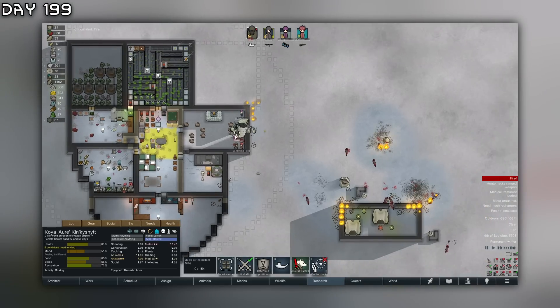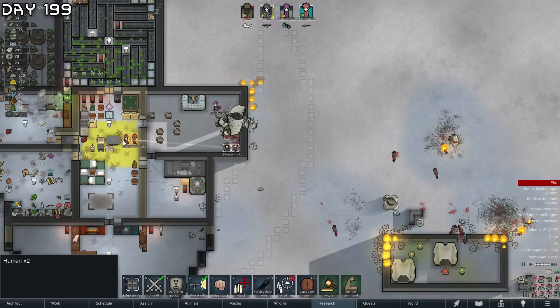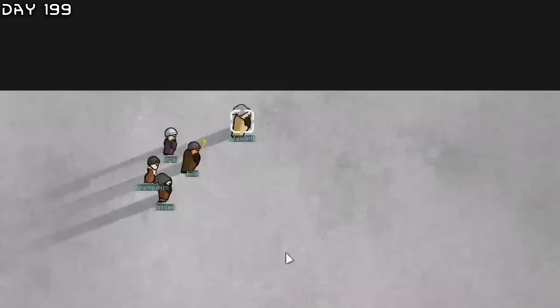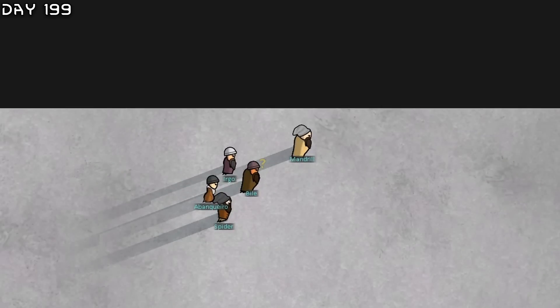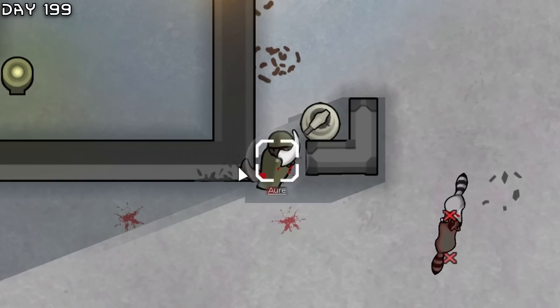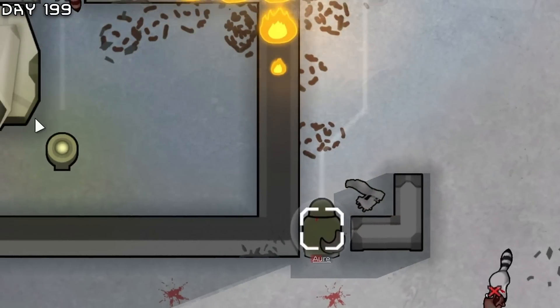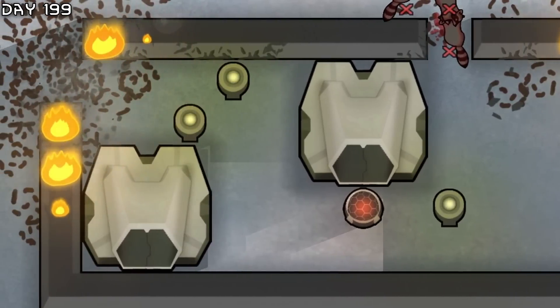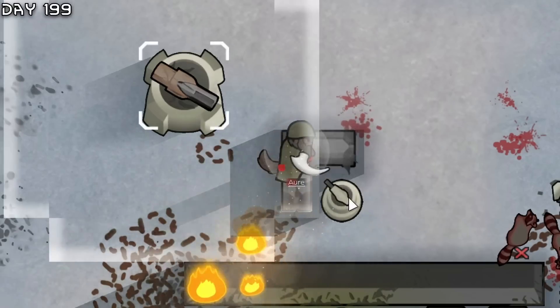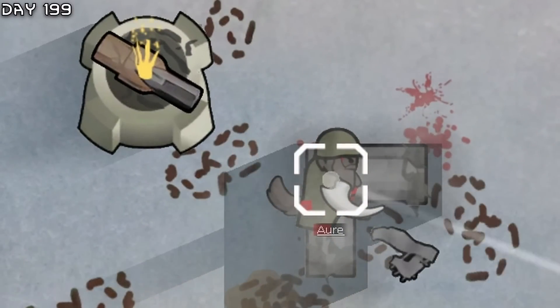All we need to do is wait for Aurora's shield belt and we can take on the turrets. Visitors - this is not a good time. I need to take care of these mech assemblers right now. Got the plague - no way! Here we go.